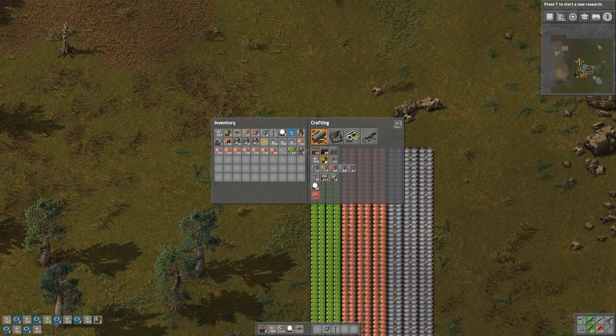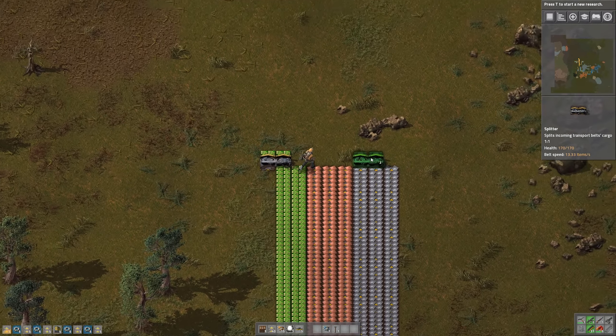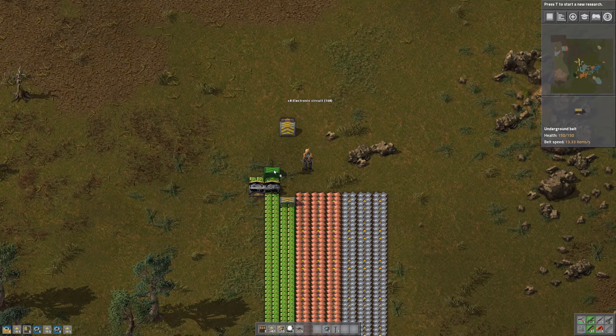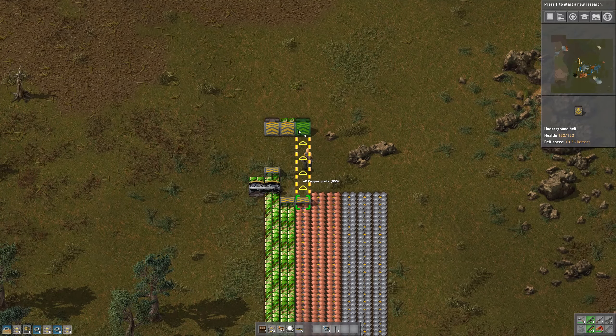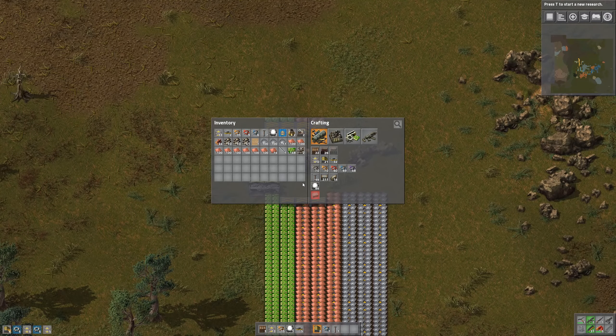Actually, do we only need iron? Jesus Christ man, we only need iron and green circuits. That is pretty crazy. So we take one here. I don't have any more of those — okay I need to craft some more. Oh, there we go.